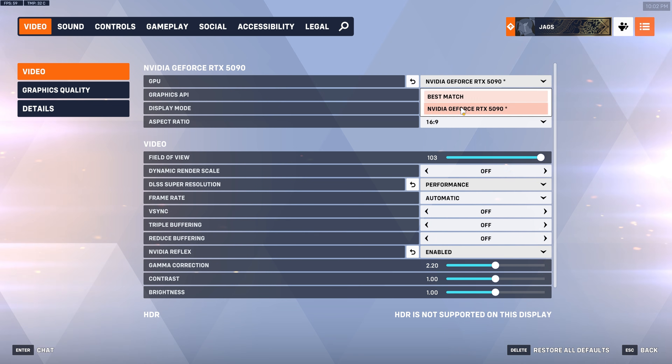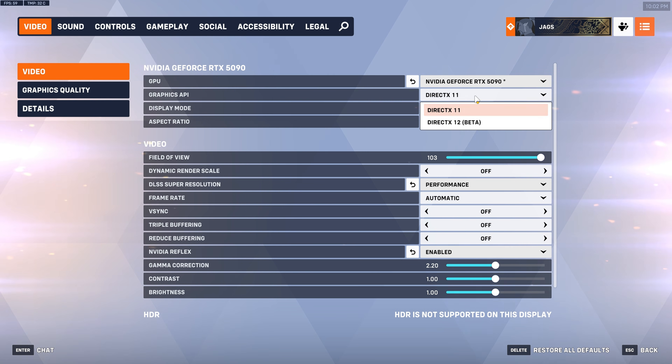For GPU, select your dedicated graphics card. If you have a laptop you might have two GPUs — one integrated and one dedicated — so obviously choose your dedicated GPU for the best performance. For Graphics API, I would highly suggest you stick to DirectX 11, as we have for about 10 years.